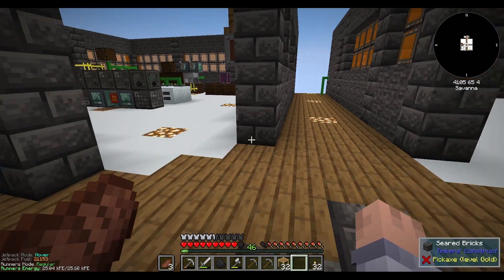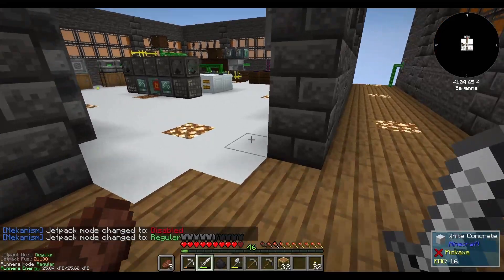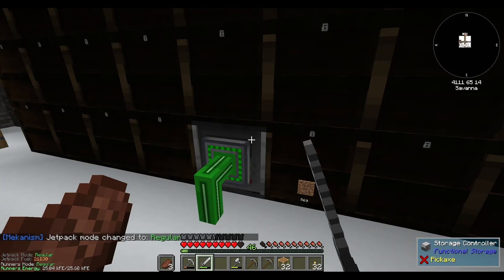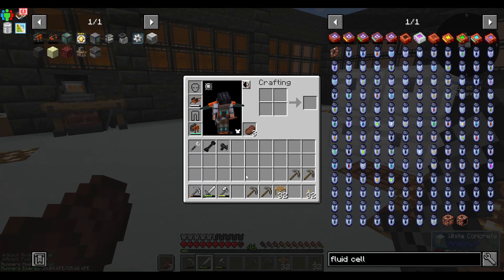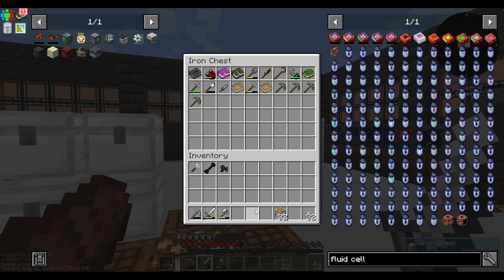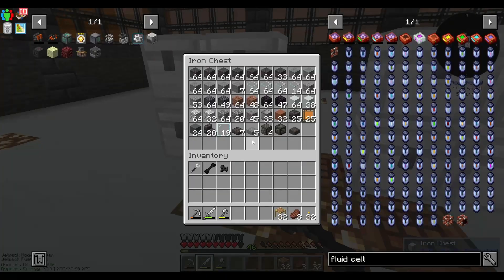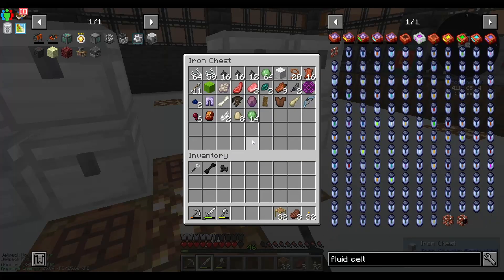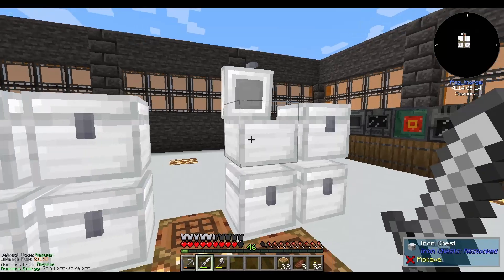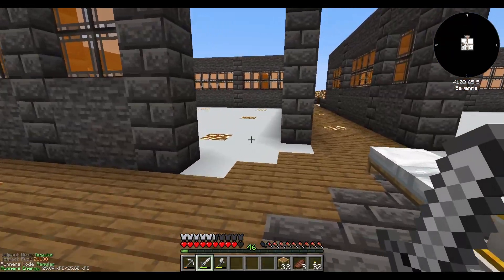I'm not going to worry about this today — this is bananas. All right, we saw the Nether, we'll come back. Oh my goodness, that is crazy. I'm definitely going to need some ranged weapons — I need to get really, really strong for this. These pickaxes were for nothing because there is no netherrack. I wonder what the End is going to look like — we'll see eventually. But I think that is it for today.